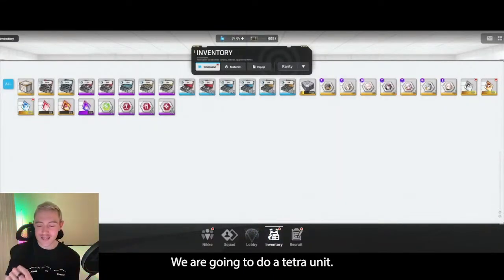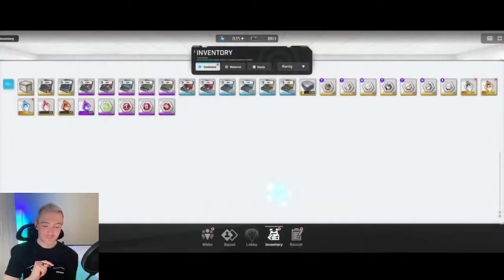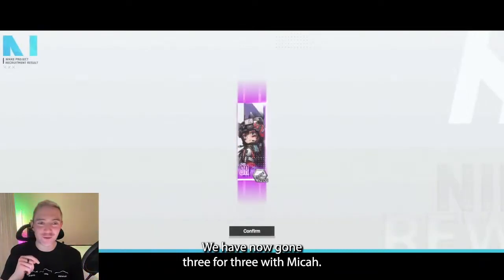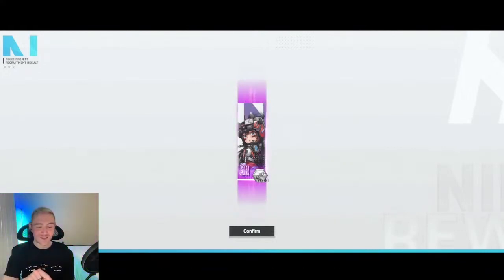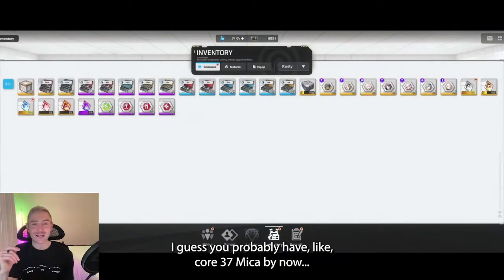We are going to do a Tetra unit. Can we go 2 for 2 on Alice? No — that would be asking for too much. We have now gone 3 for 3 with Micah. Micah is the only unit that we have been getting repeats of here, so I guess you probably have like Core 37 Micah by now.